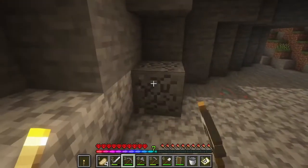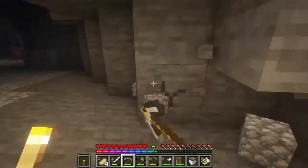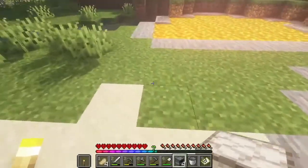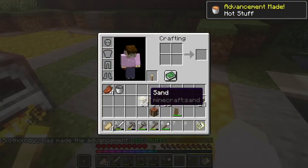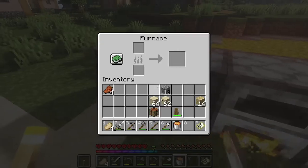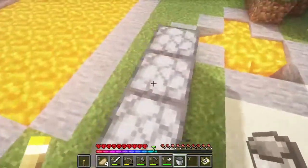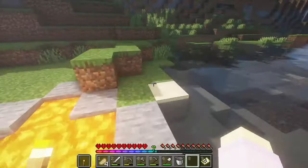I'm just going to grab enough stone for a bunch of furnaces here and then we can get those cooking. Because the lava is right here, might as well just get these fired up right here. I'm just going to chuck in the lava, grab the bucket out, get that one cooking, another bucket, put this in, and voila. I'm pretty sure a full bucket will do a full stack, so we shouldn't have to refill these at all. We should just be able to come back and have all the glass cooked up.